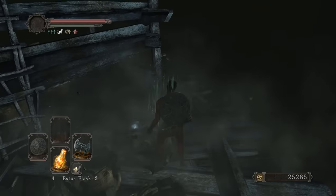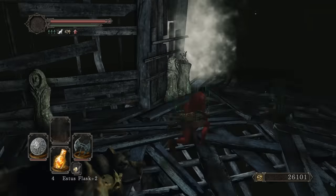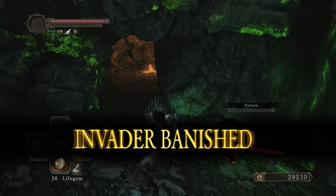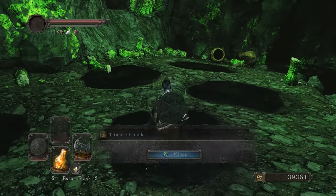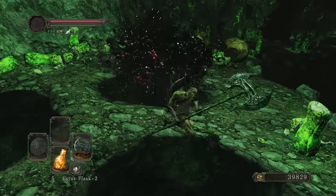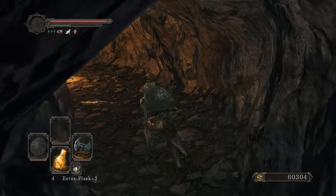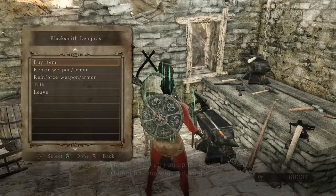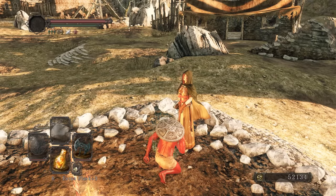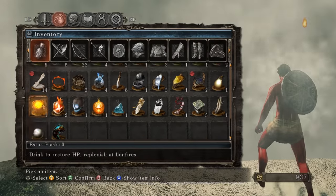Picking up an Estus Shard, a Chloranthy Ring plus one — beautiful — another sublime bone dust, more souls, and twinkling titanites. We're getting chunks like it's nothing with no boost — that's the last one. Getting a ton of souls from farming. Reinforcing the halberd to plus nine and getting dark weapon ready too. We're almost at 16/14, about to get this Santier's Spear.